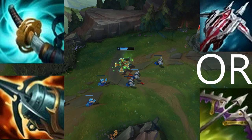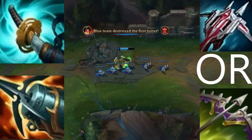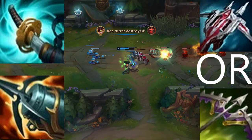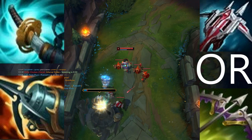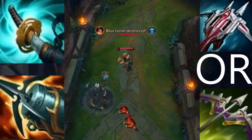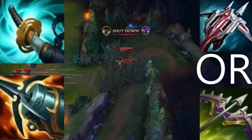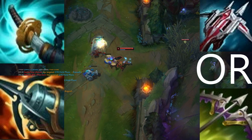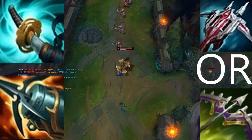Then there is the armor-penetrating item. I get the mythic third, which is usually Kraken Slayer. First I get Stormraiser — that really helps her in lane. Then I'll get Lord Dominic's Regards or Mortal Reminder. Lord Dominic's Regards is usually good, especially if Sivir is against a tank or there are one or two tanky heroes on the enemy team. Mortal Reminder works if Sivir is not against a tank, especially if the enemy heals a good amount. So: Stormraiser first, then either Lord Dominic's Regards or Mortal Reminder, and then the mythic — usually Kraken Slayer.